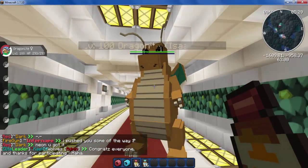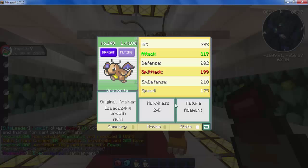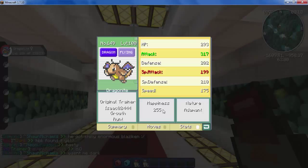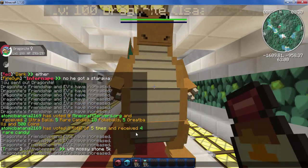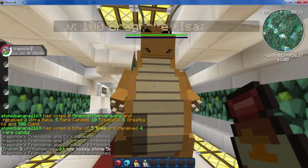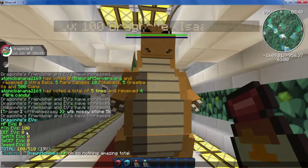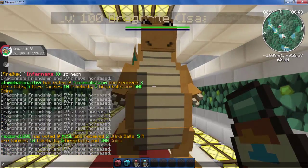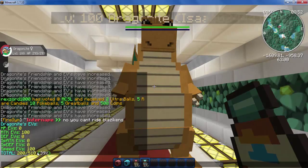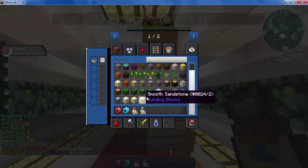For reference, the base stats are 317 attack and 175 speed. The first thing I'm going to do is use the vitamin shortcuts to boost this Dragonite's EVs. You'll notice in the chat it says the Dragonite's friendship and EVs have increased. There is a limit with the shortcuts and I believe it's 100. If I run the command again, you'll see that the attack EVs section now has 100, and it says 19% EV trained. Repeating for speed — you'll notice the speed EVs have increased as well. Now unfortunately you have to do the rest the old-fashioned way.